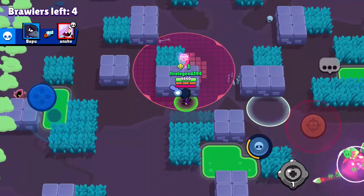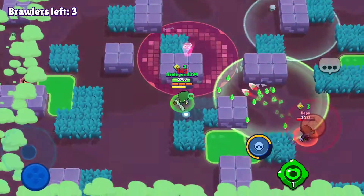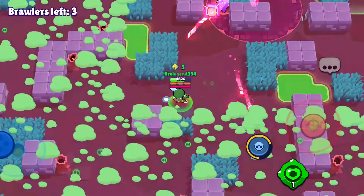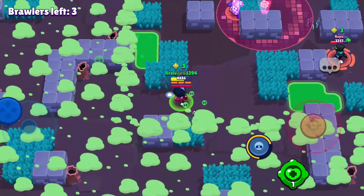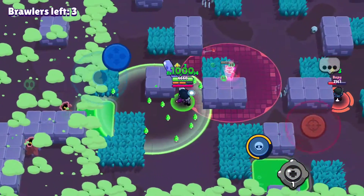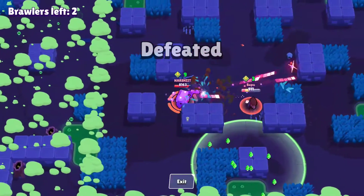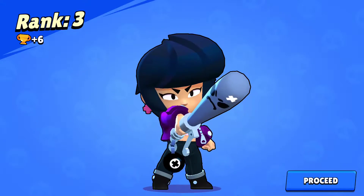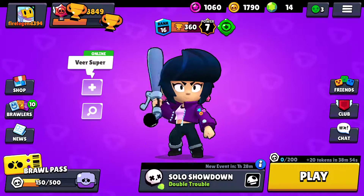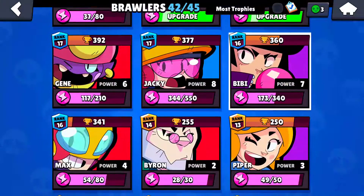You really need survivability with BB because there are going to be so many people trying to outrange you, like this Crow here, or a 7-cube 8-Bit. You're going to definitely need the gadget. We got second or third place, so that cancels out some of the trophies I lost. Everyone, that is BB's Vitamin Booster gadget. Let's move on to Jackie's gadget.